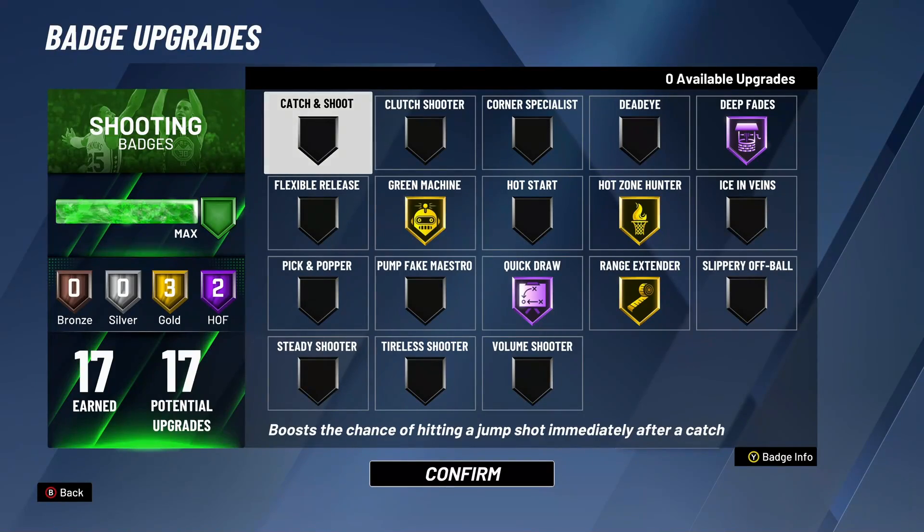The first and probably most important thing is the different shooting badges. Grinding greens consistently in the post without the proper badges just isn't going to work. These badges are essentially going to act as the Viagra of your post scoring — making sure everything runs at optimal performance and making it a lot easier to green. Having these badges is key.